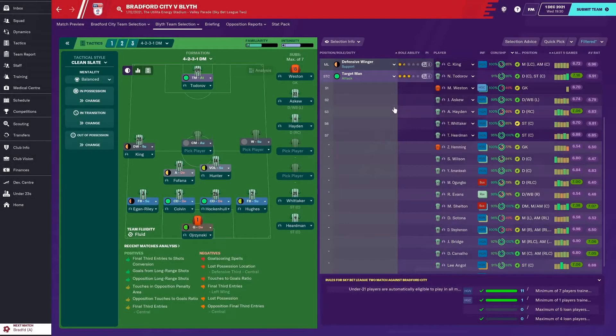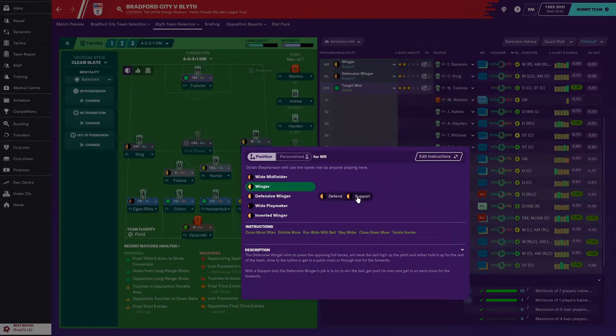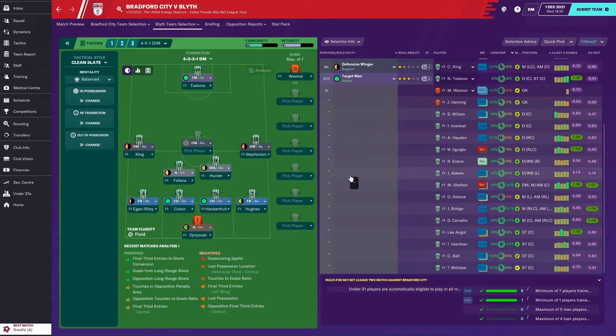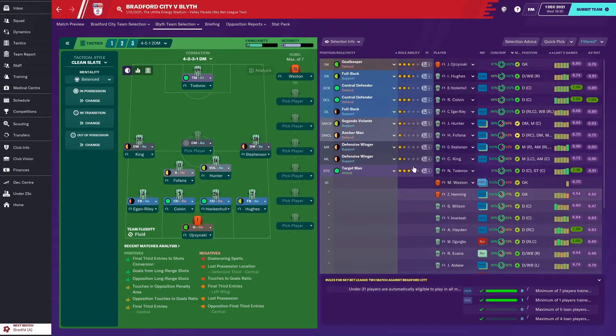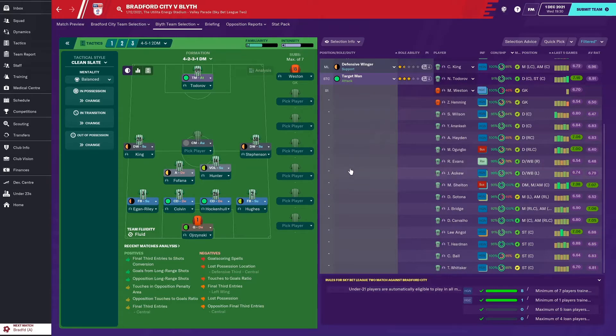White on the right, King is going to be a defensive winger on the left in support. On the right side it's going to have to be Stevenson, and he's going to be a defensive winger too. Then in the middle of the park, Shelton's in the best form but Egan Raleigh's not playing that well, so he's going to miss out for Askew.